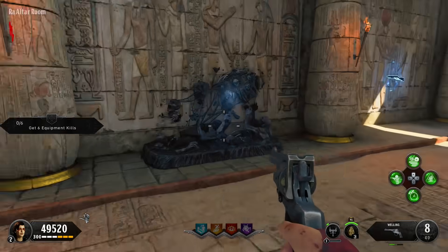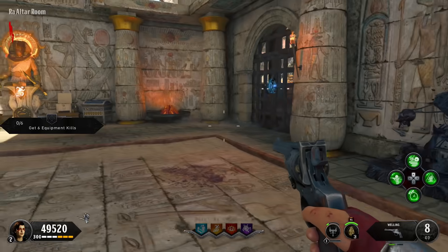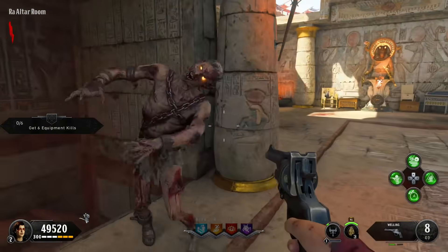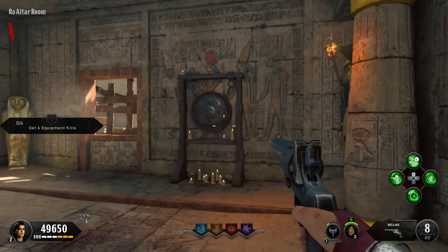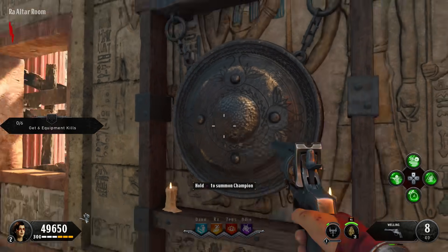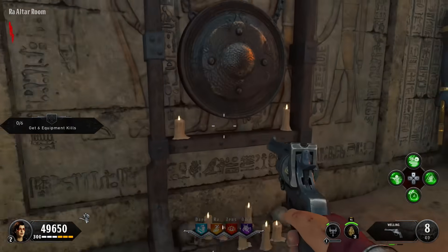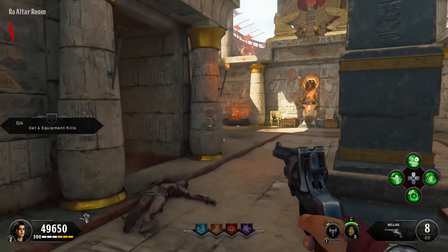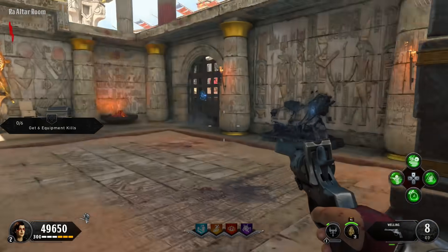The shield part will be somewhere in this room — go around to find it. As you come through past the shotgun, turn to your right and you'll see the gong that you activate to summon the champion. This is how you unlock Pack-a-Punch. You unlock four gongs across the map, hit them to summon the champion, kill the champion, and you receive a drop. We're not going to do that now just for the sake of the tutorial.